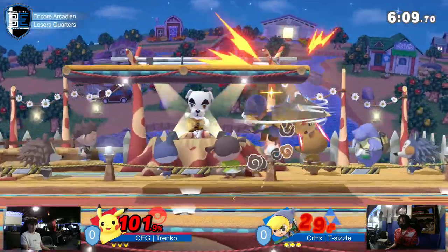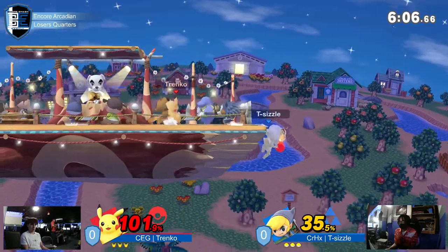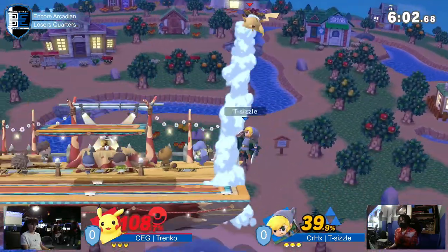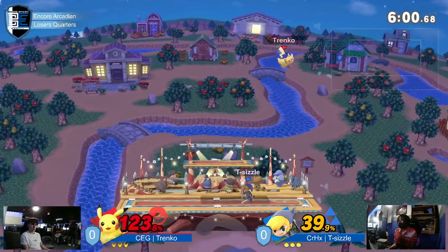This is the matchup. It just took Trenko a hot minute to do it. The Pikachu was just not supposed to interact — he's supposed to just sit down. I'm surprised he lived that.